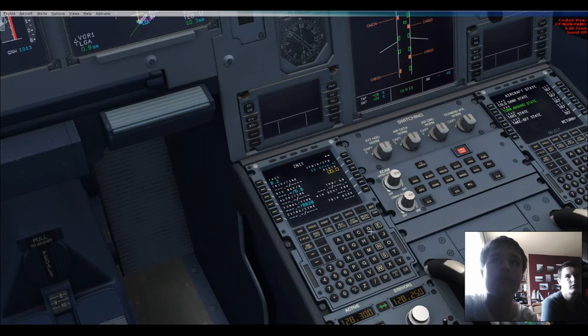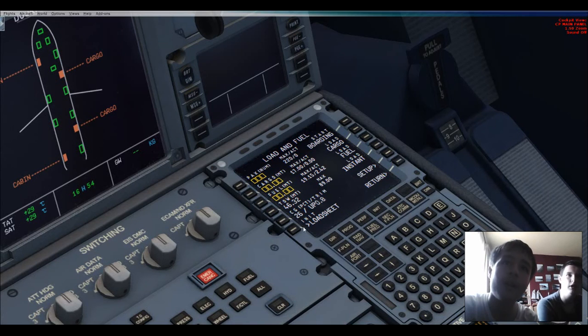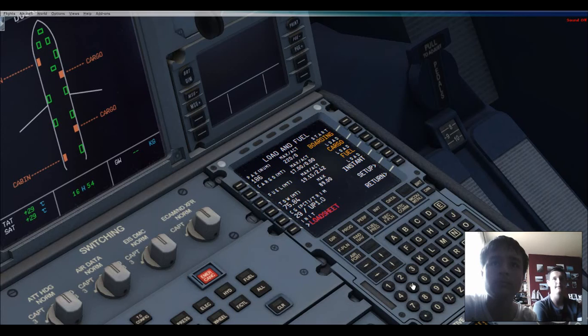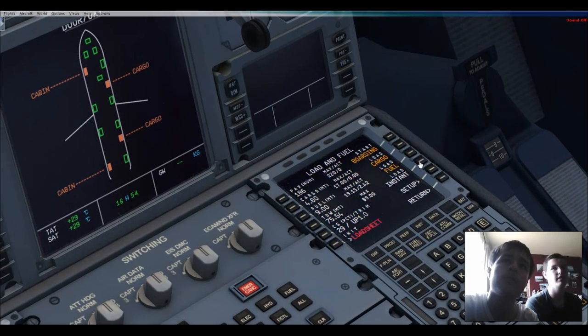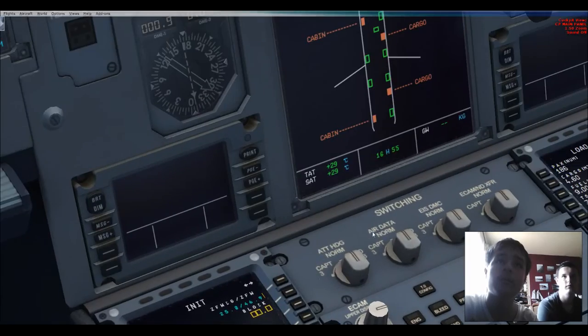The normal cost index for an A321 is 23. We are next — load fuel, press write, load fuel. Let's see if the load sheet works this time. It says 186 passengers. Fuel is like 9,000 — so block fuel is going to be 9.0. The FSS Labs is a lot better for this.